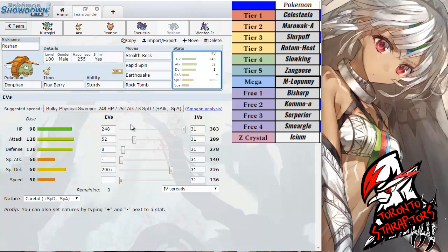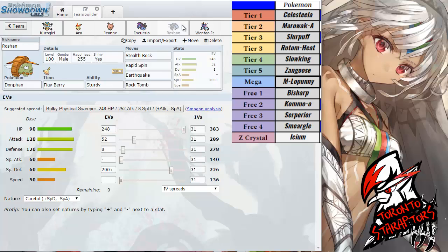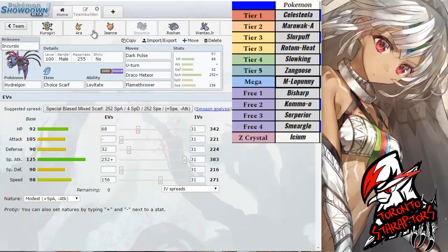EV spreads are pretty straightforward as well: max HP with mostly special defense, as this is gonna be my designated switch into that Rotom-Heat, to block his potential Volt Switches and stop his momentum. Just a little bit in attack and defense as well. Oh wait, I think I skipped a member.